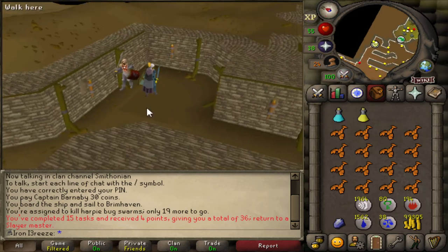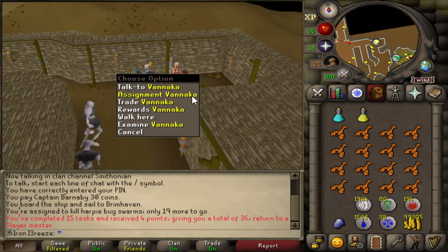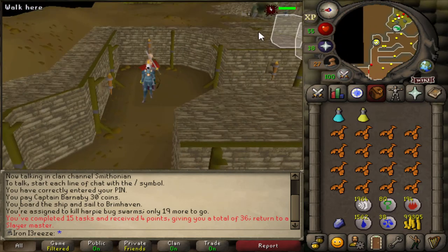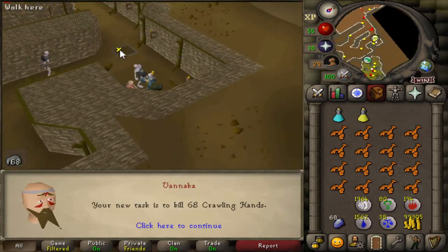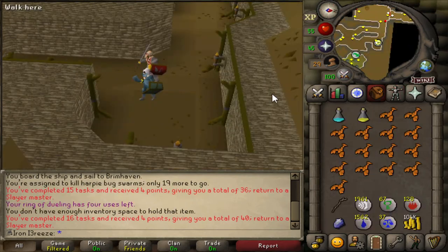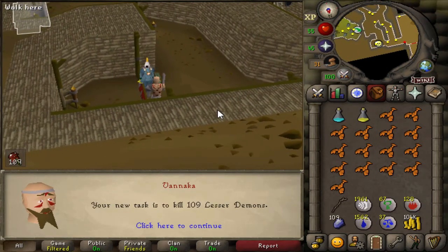We managed to complete that slayer task without any extra medium clues unfortunately, so we headed back to Vannaka. Fingers crossed we can get another decent task - preferably one that can give us some extra medium clues. I'd also love to kill some moss giants for a chance at killing the boss. We got crawling hands - probably my least favorite task, but it is very easy so we'll go do this quick.